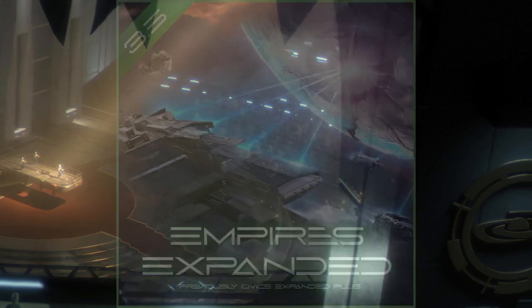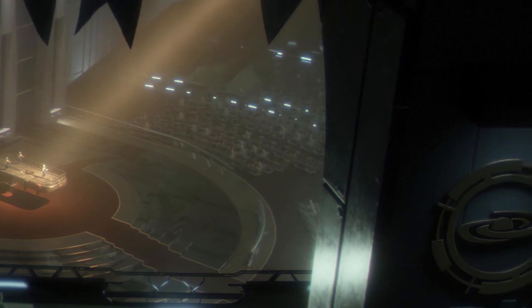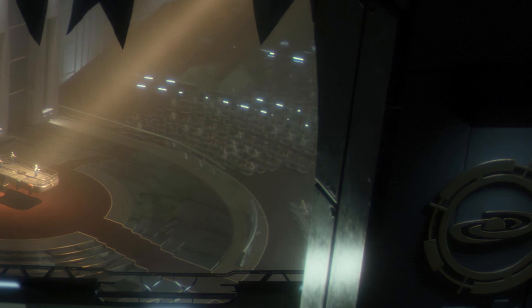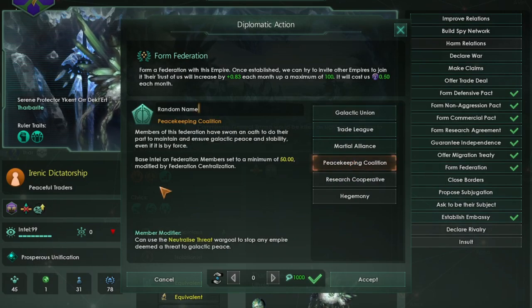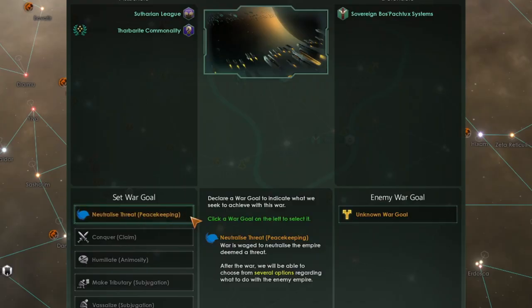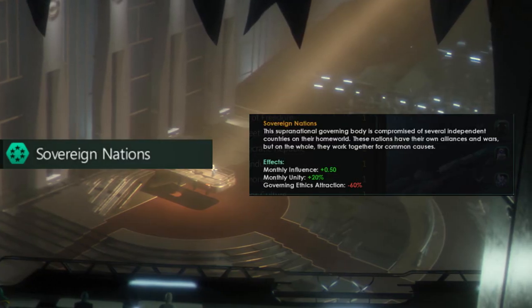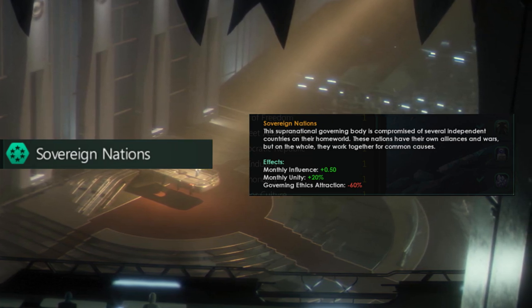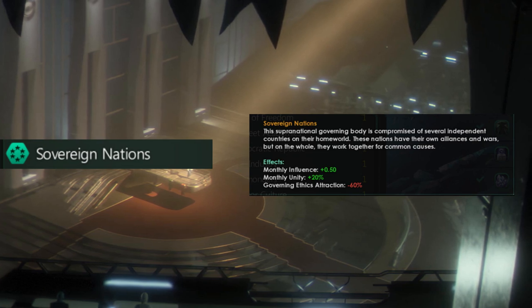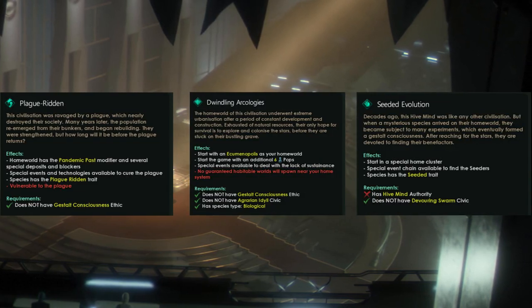Another civic mod I recommend is Empires Expanded. Although it's not as complex as the Variety Pack, civics added by this mod fit in very well with vanilla concept-wise, and some even have additional features. For instance, the Peacekeepers civic allows you to form a peacekeeping coalition — a new federation that lets you use the Neutralized Threat casus belli on empires you deem a threat to galactic peace, and install a new government within the conquered nation. My personal favorite from this mod is the Sovereign Nation civic, which represents a civilization that hasn't unified under a single banner. This mod also adds 5 new ascension perks, new policies, and 3 new origins.